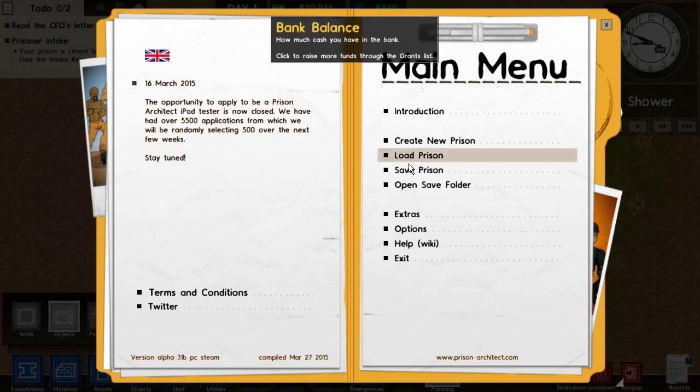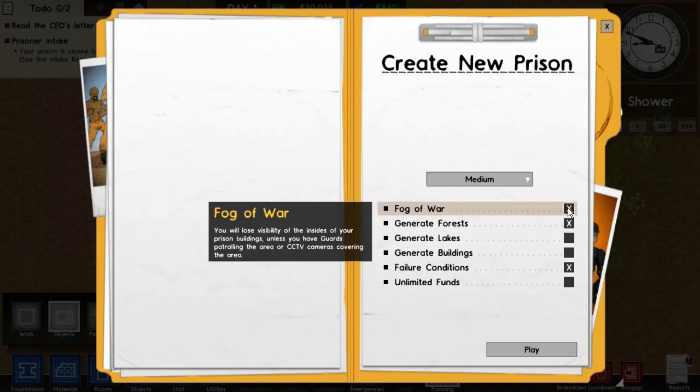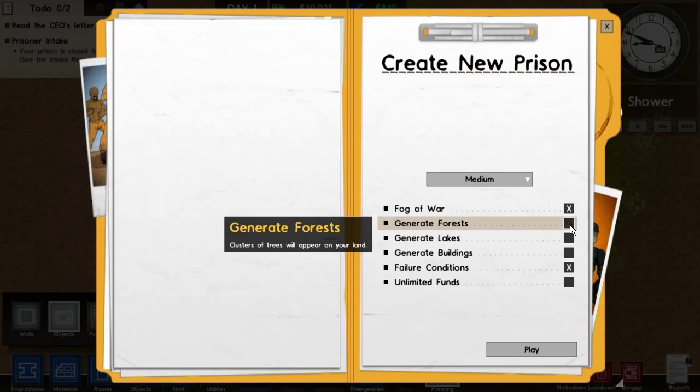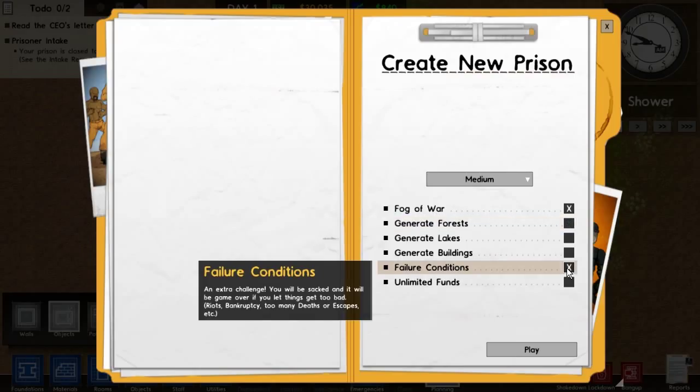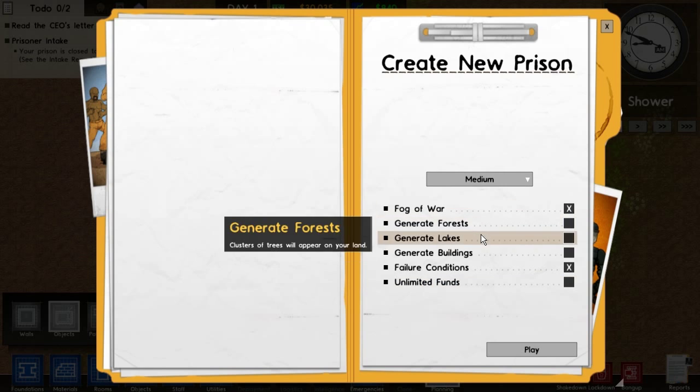You hit Escape to bring up the main menu and you can create a new prison. My computer cannot handle a large prison — this game starts to slow down. I always stick with medium; if your computer's not so great, definitely go small. For the size of prison we're going to be making, it doesn't really matter. Fog of War — I play with that on, it's more realistic. Generate forests — I turn that off. I leave the failure conditions on, but if you're just learning, it's okay to turn unlimited funds on if you just want to build a prison and see what all the buttons do. I don't play with that on because I want to show people how you can actually make money playing the normal game.